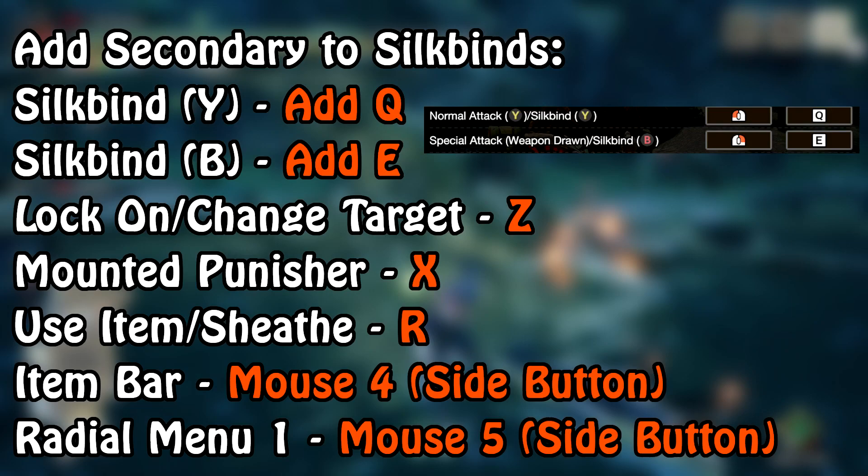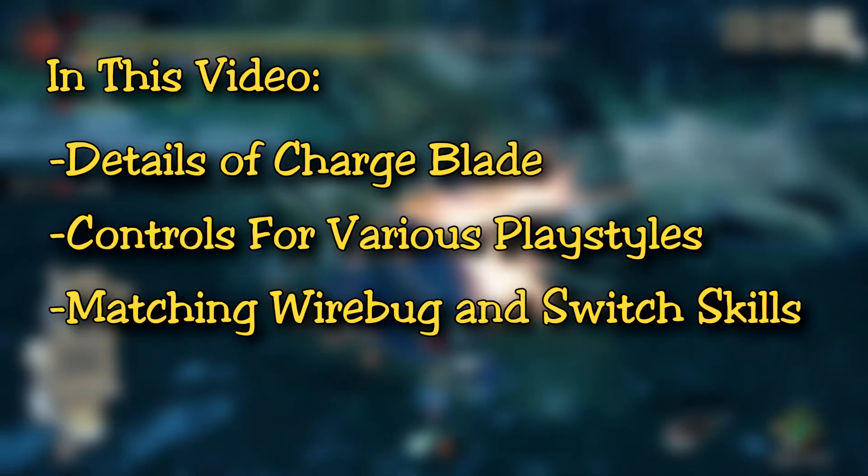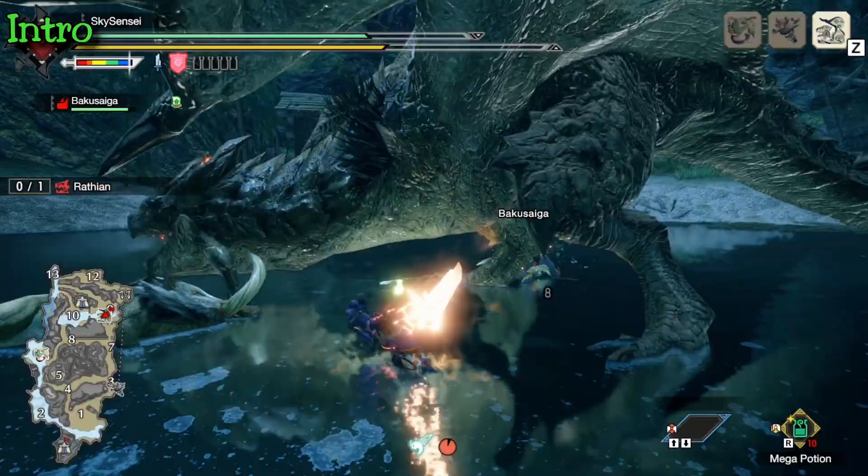Now this video is going to be slightly different than my previous tutorials. We're going to go over the basics of different playstyles and the key attacks and combos that you need to know for Charge Blade. On screen are the keybinds that I changed for my mouse and keyboard defaults, so be sure to take a look at those. We'll talk about which switch skills and wire bugs match well together for Charge Blade's different playstyles. I'll have another follow-up video on builds and skills since there's a lot to cover in this one.